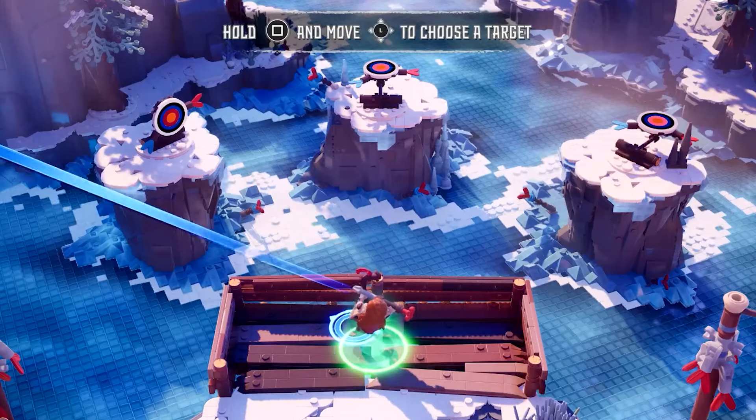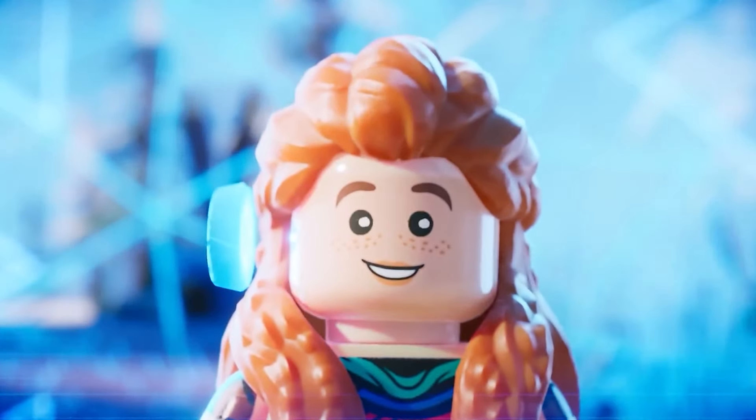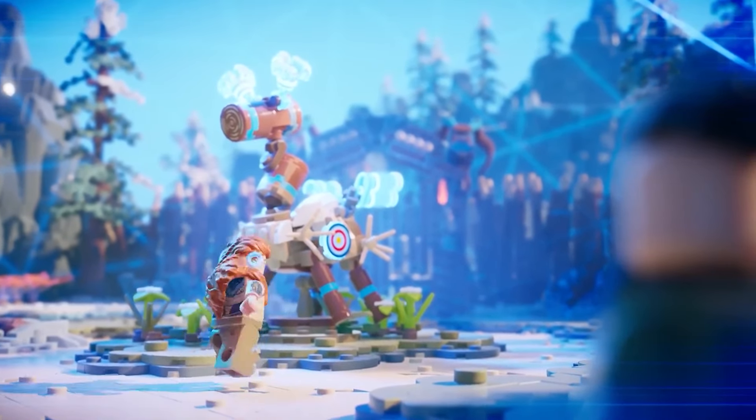We then make our way to Mother's Heart Village, stopping in a few tutorial sections and exploring our surroundings for hidden chests. Once we get there, Aloy gets our Focus and discovers that it highlights weak spots on enemies.